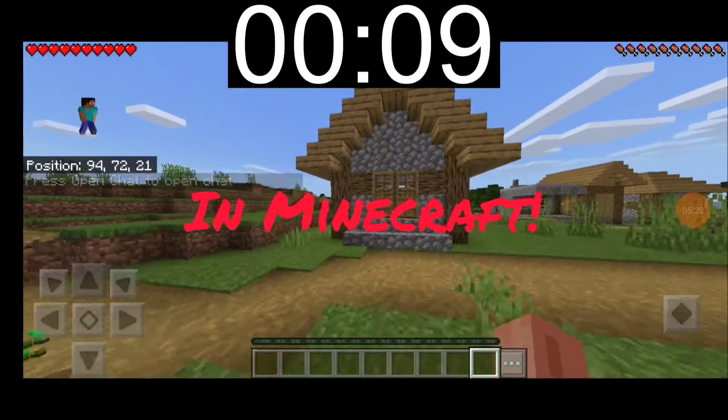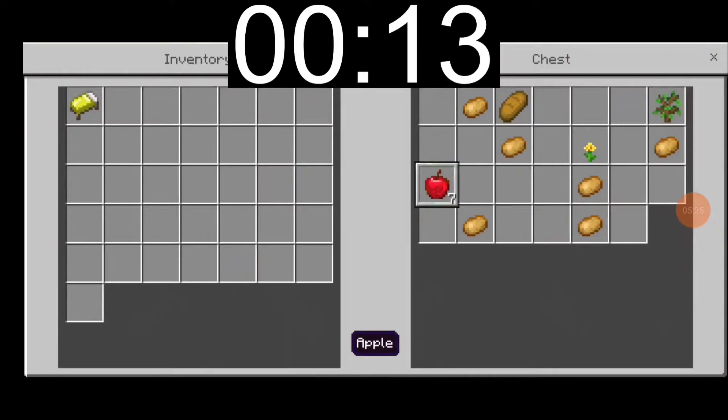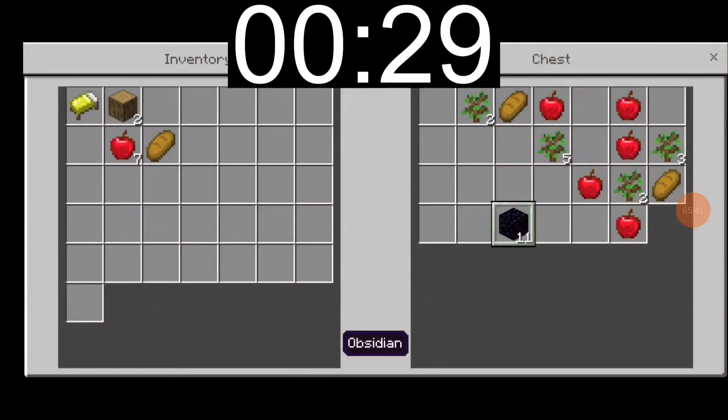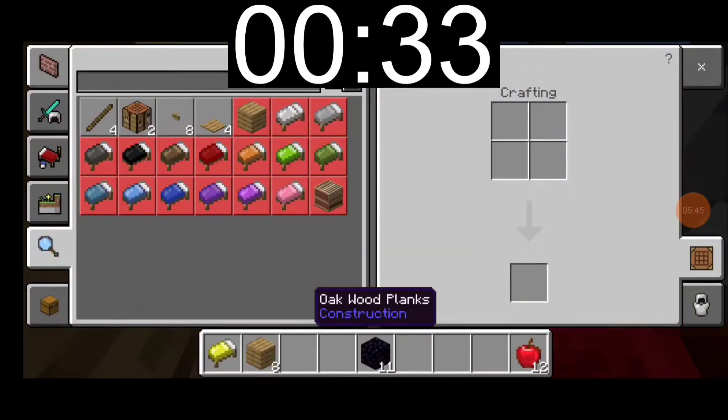Speedrunning the seed discord in Minecraft. I'm grabbing the bed and food from the first house, then entering the blacksmith. I get 11 obsidian, which I was not expecting, but no iron, so I will have to compromise on the route a bit.